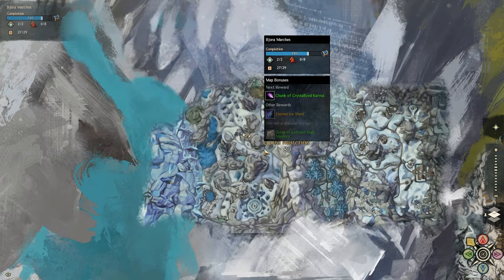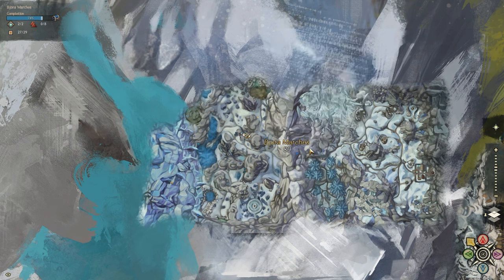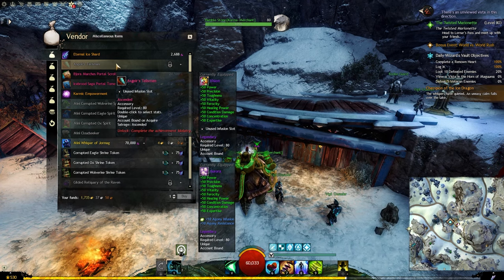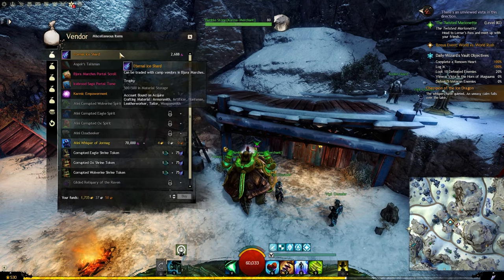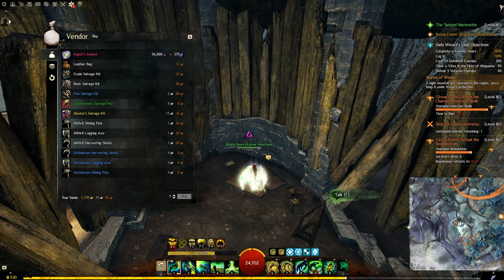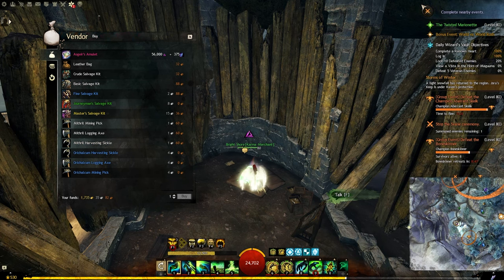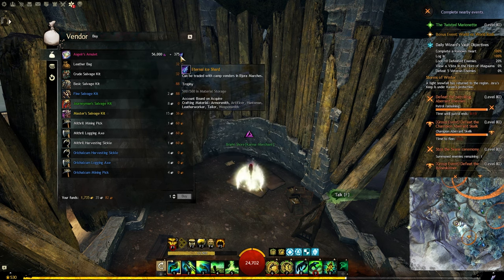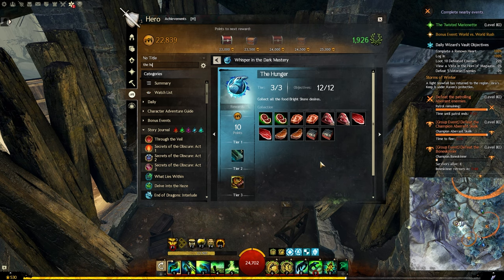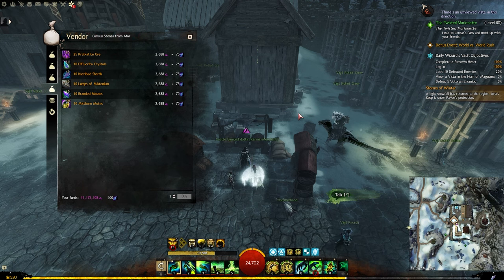From the Icebrood Saga, the only map to buy ascended trinkets is Bjora Marches. From the Still Waters waypoint, talk to the Humble Stone vendor to buy an accessory using Eternal Ice Shards and karma — but note the item will be locked until you finish a certain achievement. There is also the Bright Shore vendor where you can buy an amulet for karma and Eternal Ice Shards. You will find this vendor at the Ruined Hut point of interest in the Aberrant Forest area, and you also need to finish another achievement — The Hunger — to unlock it.